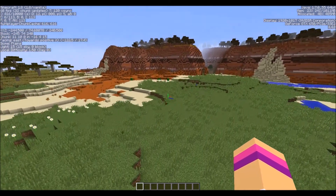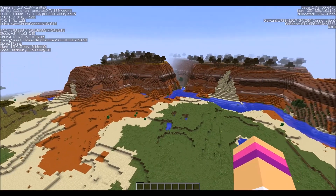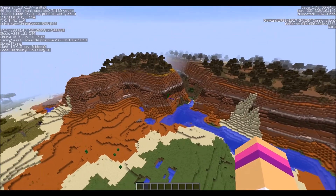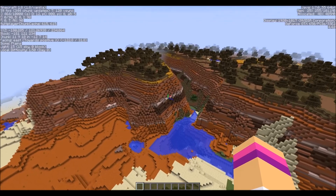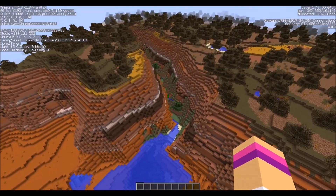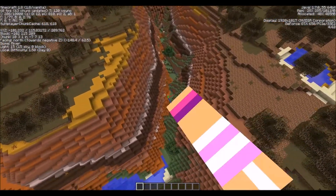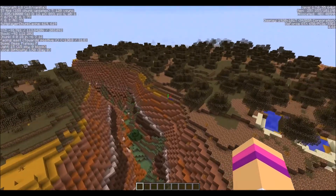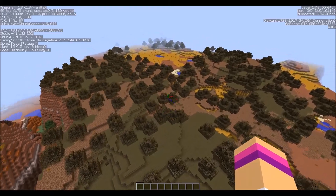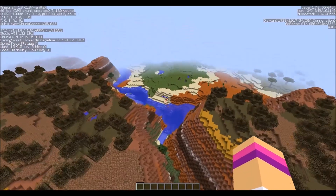Let's fly up here and what we see first of all is a big mesa biome. Now this mesa biome is very big. If you like clay, which I do, you're going to have tons of it. You have this really cool valley between the mountains and yeah, it's just massive. If you like building in the mesa you're going to have tons of room.